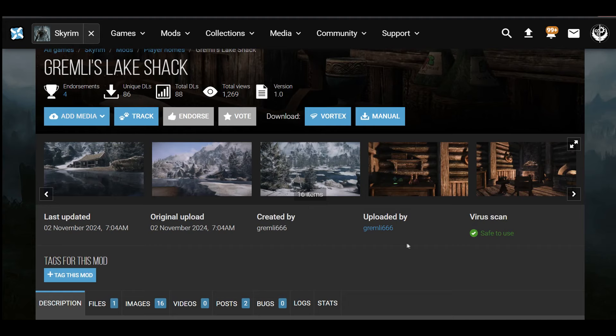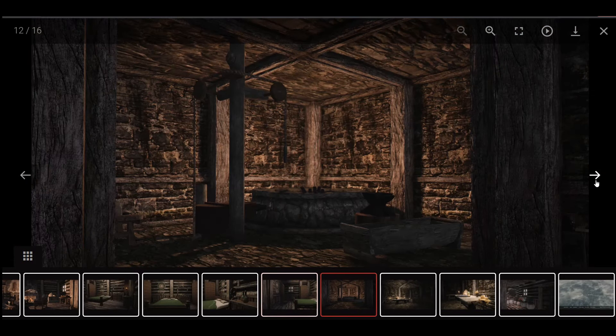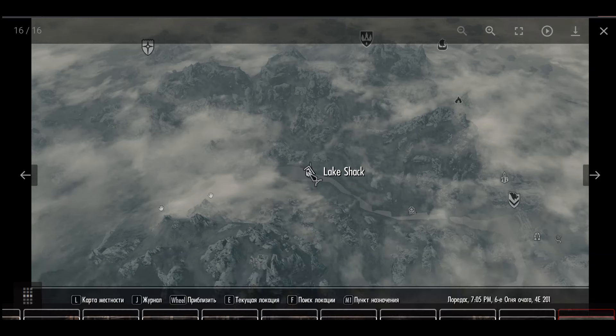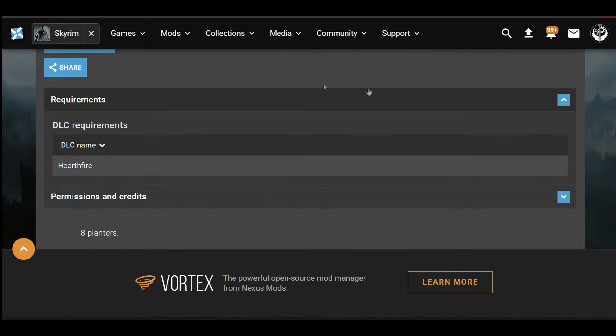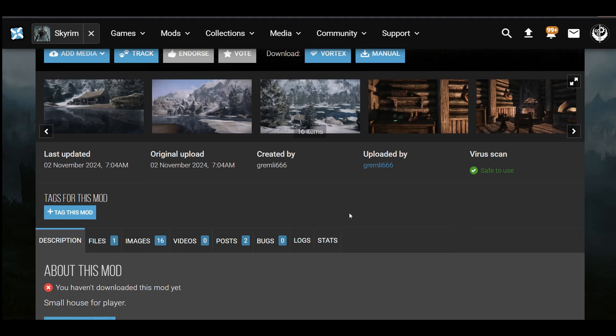The next mod is Grimmel's Lake Shack. This mod is actually really recent and is located in Eastmarch. There are some screenshots of the house and a map screenshot showing Windhelm and what might be Angus Mill nearby. The requirements are that you have Hearthfire installed and it comes with eight planters.